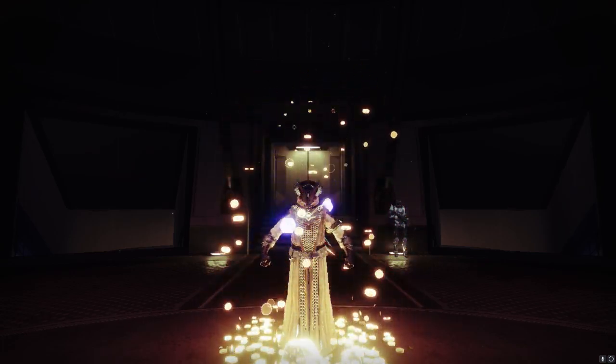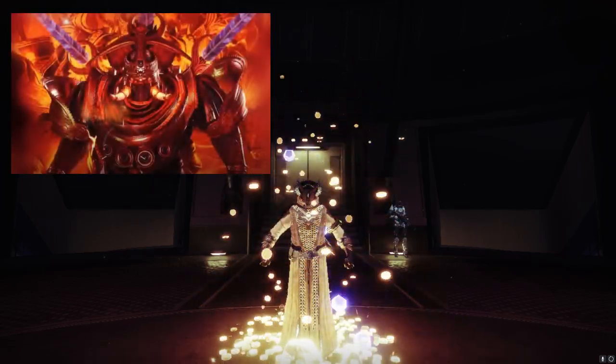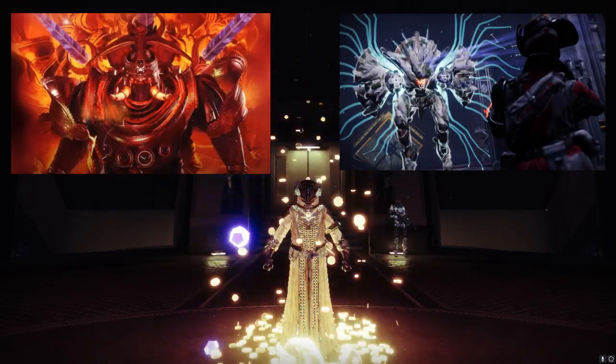Now this year, in the year of the Witch Queen, we had two dungeons drop. We had one from season 17, Duality, where we go inside of Caiatl's Mind, and then we have one from season 19, Spire of the Watcher, where we go fight the Vex in an abandoned Spire over on Mars.